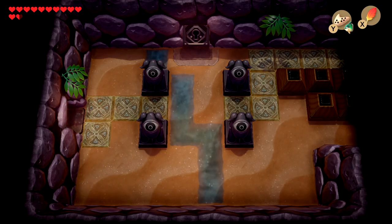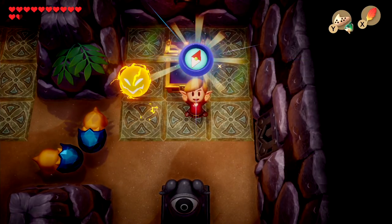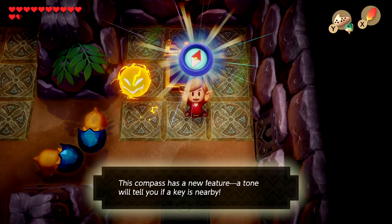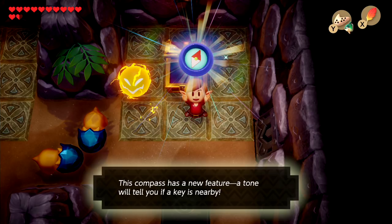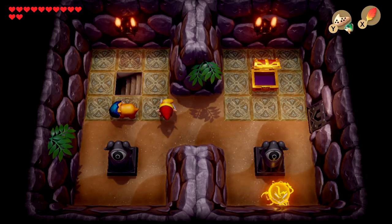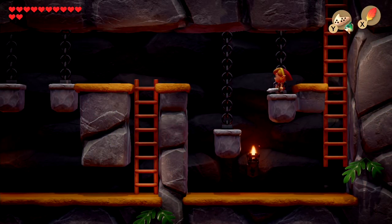Let's kill these enemies and enter this room. You can immediately get the compass, which will be necessary as there are a lot of chests within this dungeon that you can easily skip — they're not really that important. We're mainly gonna be using it for the keys and such. Let me pick this up and enter here.